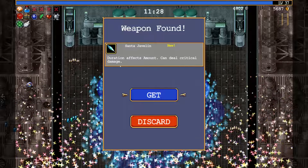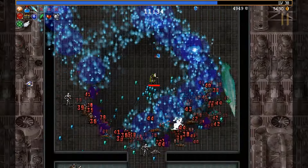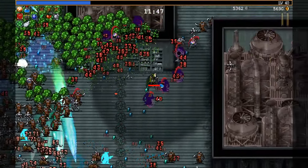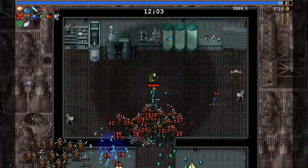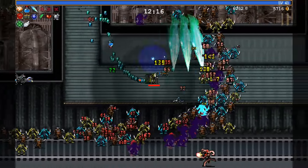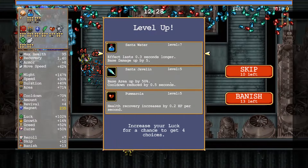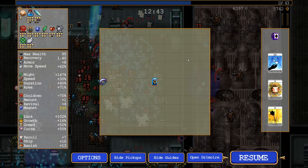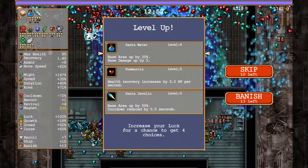I'm taking no damage from this guy by the way — good to have that armor. Let's see: Santa Javelin — duration, effects, amount, can deal critical damage. That's pretty powerful I think, and the built-in crit is also great. Does the Santa Javelin somehow someway combine with Labora? I assume that's the case but I'll find out very shortly. The train is all fine but these characters' health is very sad. Give me something good in here — a Bible. I have my arcana which gives cooldown and damage, but I have the bamboo and no upgrade for it — let's not take it.